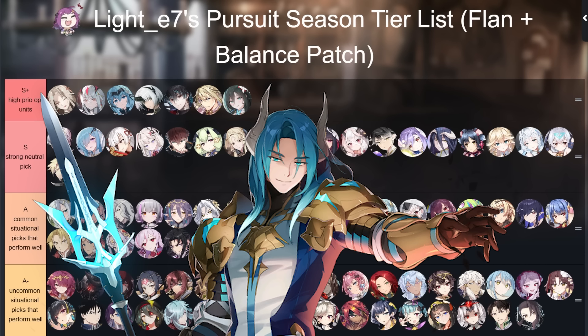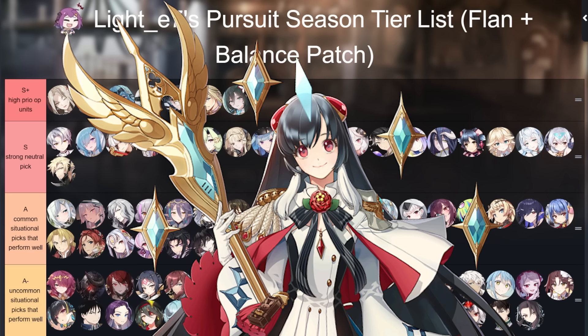Ruel is actually very, very good. I moved her up from A- to A-Tier. I think Ruel is very, very strong against cleavers that don't heavily debuff you. She's actually pretty decent into the new Flan because she stops a lot of Flan's damage potential with her S2. She also has a lot of synergy with units like Laya and LRK because they reduce her cooldown so she can press S2 almost every turn.